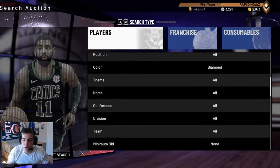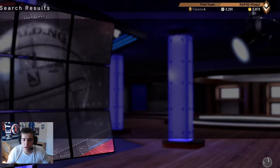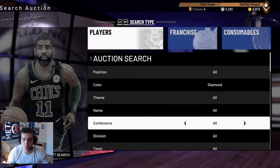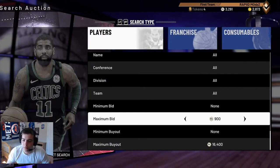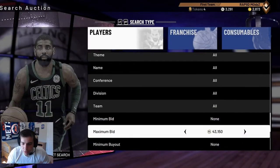Next, we got the diamond filter. I would put it up to around 15k — 16k is good too. Anything that pops up, just buy. Keep refreshing. You can keep doing the maximum buyout, or you can just do the maximum bid. That's a really, really good filter. Highly recommend.